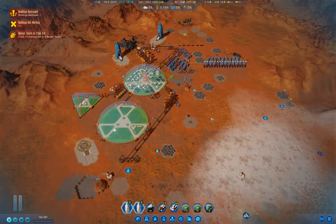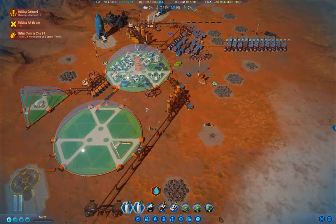Hello everyone, welcome back to Surviving Mars. This is the 1075% difficulty playthrough. This time we need to be sorting out some colony stuff, some colonists.